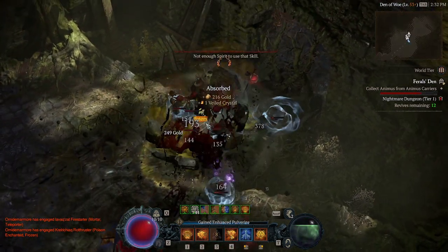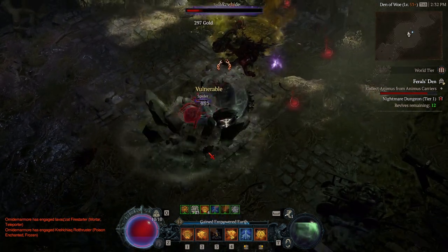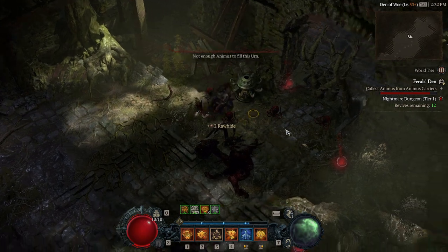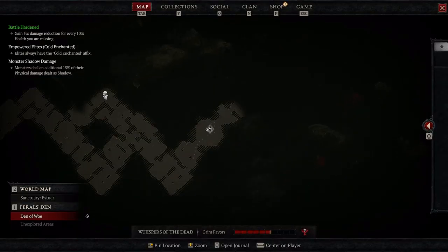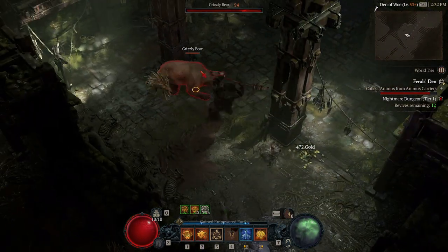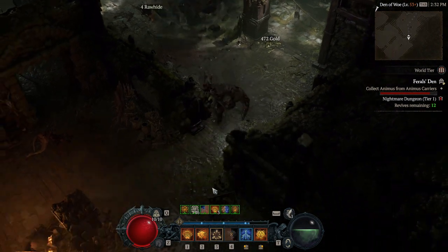Then you just have to walk around quite a lot and meet a lot of elite enemies, which shouldn't be that much of an issue. But having to find all the enemies — even though they're marked with white skulls on the map once you get close to them — can be a little annoying. So it's usually not worth the hassle for the experience.